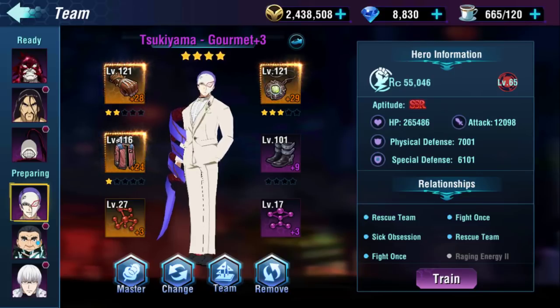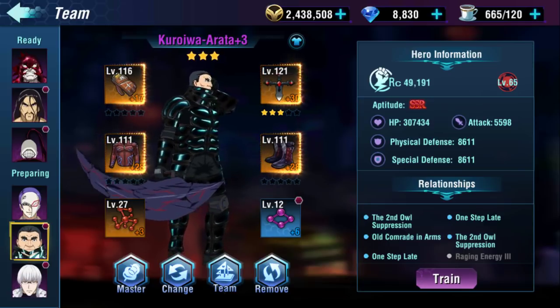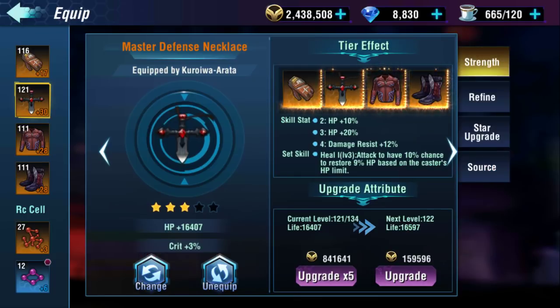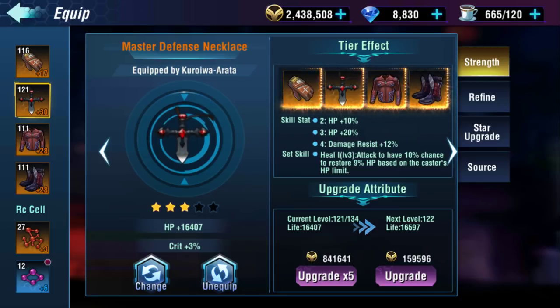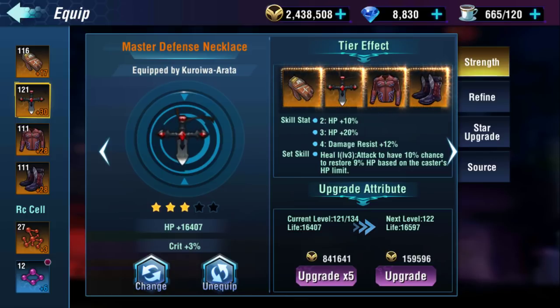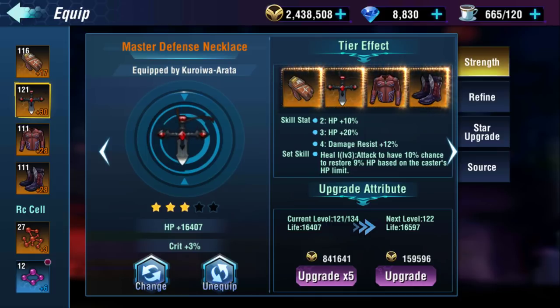The last set is the defense set, which is in my opinion probably the most important one, maybe rated better overall. The defense set is just stacking HP and damage resistance. You get 30% HP in total — these bonuses stack on top of each other — and then damage resistance 12%, meaning 12% less damage taken. And then the set skill gives a 10% chance to restore 9% HP based on the caster's HP limit, meaning their total HP.